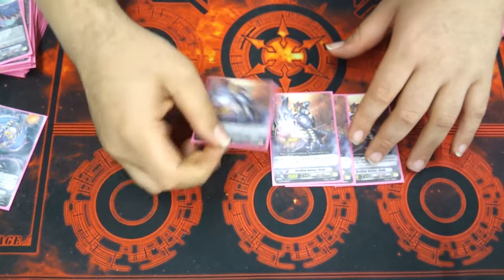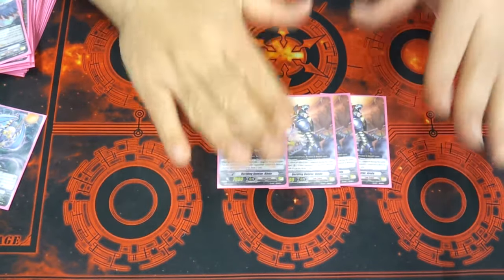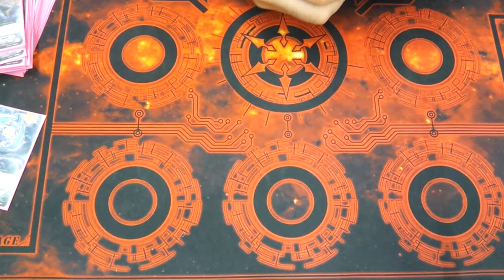Basically what he does is if your vanguard's deleted, he's a standalone attacker — Soul Blast one, draw a card. This deck retires a lot so you need a lot of draw power. I play four of those, with the four Drowns, which gives you a lot of draw power.